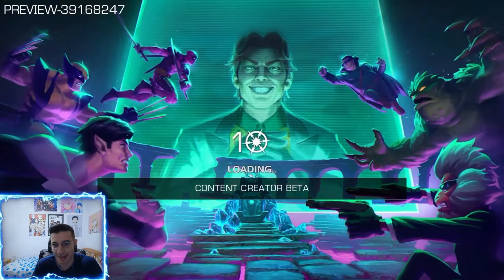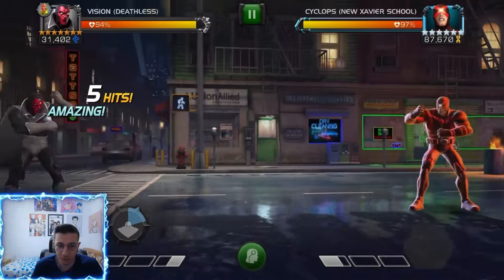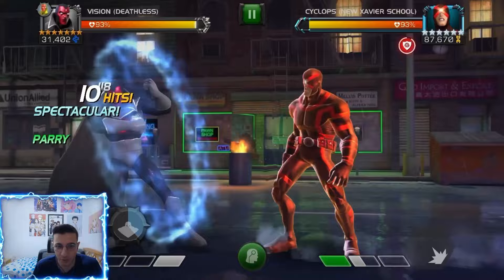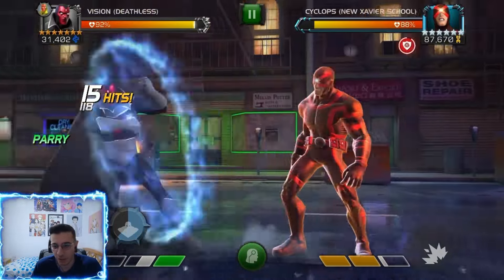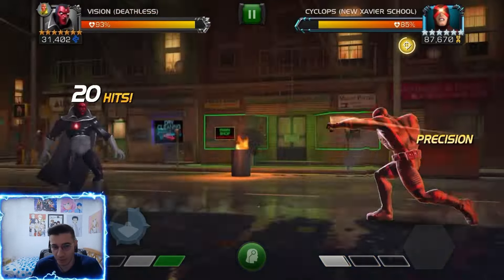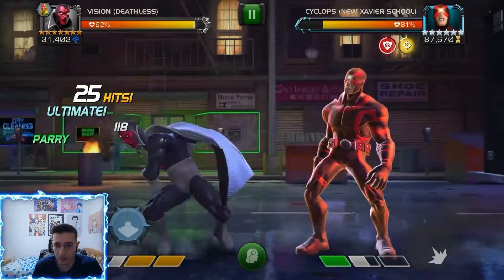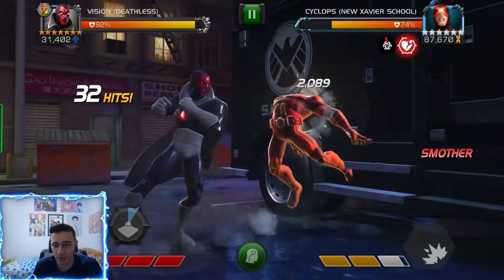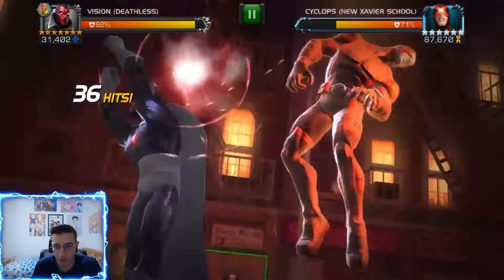Now the last fight — Cyclops again with 696k health. We're showcasing the SP3. The main reason to use SP3 is if you're running Suicide Masteries: it reduces recoil damage. The SP3 drains two full bars of power and gives you a phase charge, so you'll have three phase charges after it. We're not dealing a ton of damage early, but we can easily push him to SP3 level and drain two bars of power.